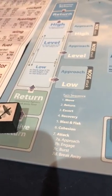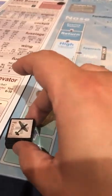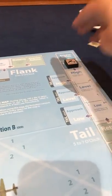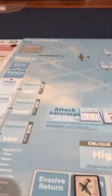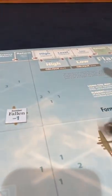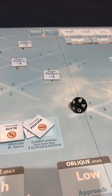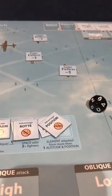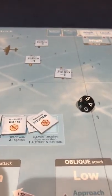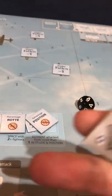We are now moving to turn three. We still have two turns until escorts arrive. Turn three: move phase - there's nobody to move because everybody's in the return box. So we go to return - simple, they just come out one, one, one. No escorts, no recovery, no blast and flak, but there are cohesion checks. There are still three markers on the board. Rolled a six - not enough. So that doesn't do anything.